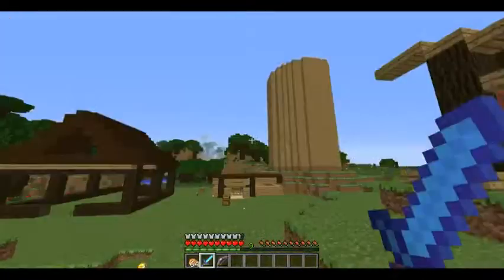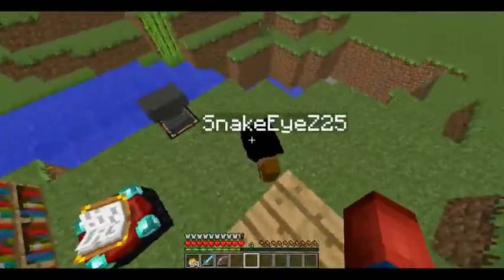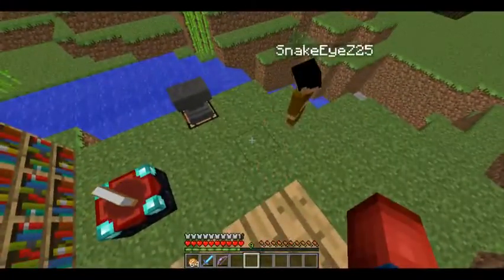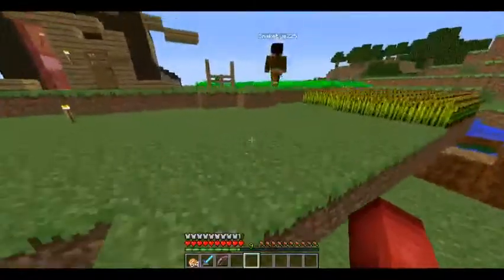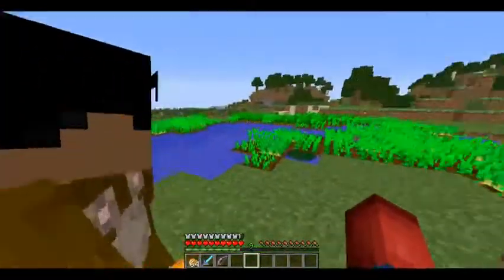First of all, I have 33 levels, so why not enchant a little diamond pick to start off the series here. Bam — Unbreaking 3, Efficiency 4, Fortune 3. Well, that's an amazing start. I got that right after I went and mined 40 diamonds.